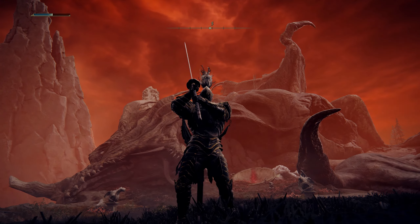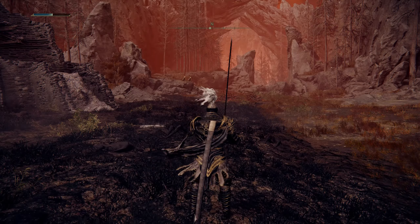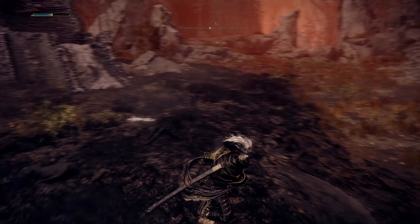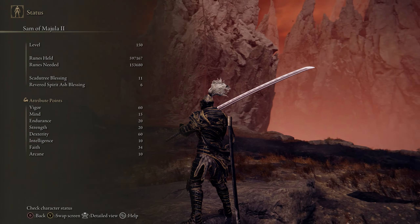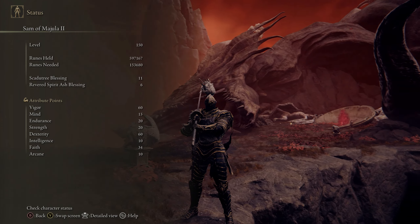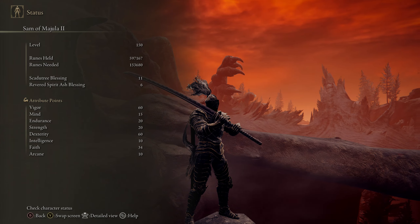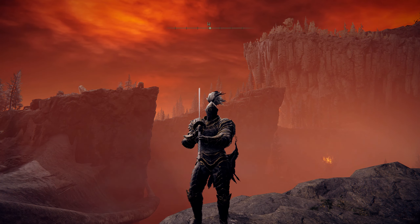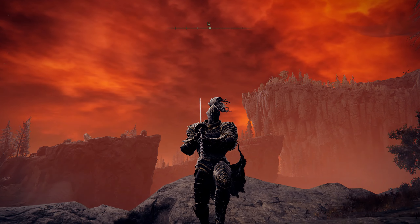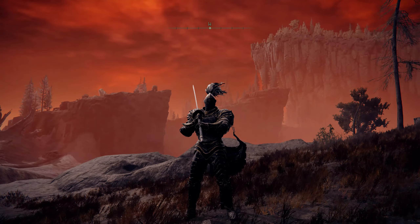The jumping R2s are amazing - the animation is cool and they do a lot of damage. With jumping R1s you can sweep opponents if you unlock, jump, and turn to roll catch them. For stats, on my PC character at level 150: 60 Vigor, 20 Endurance, 20 Strength, 60 Dexterity, and 34 Faith. Alright guys, this has been your boy Ghost Prodigy - don't forget to like and subscribe for more Elden Ring PvP videos, and catch you on the next one.